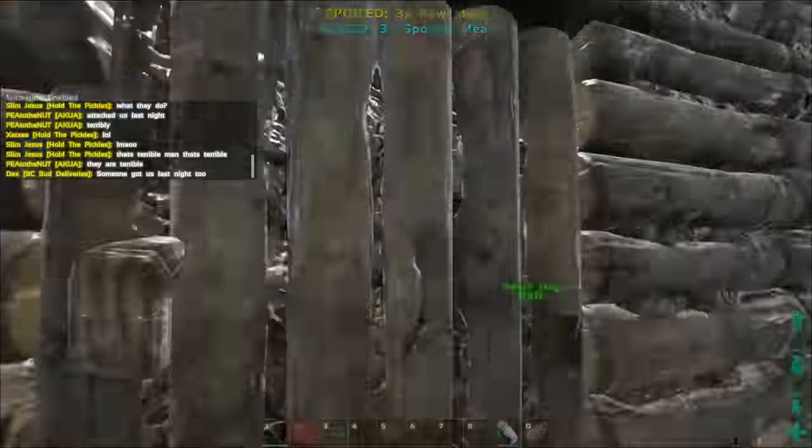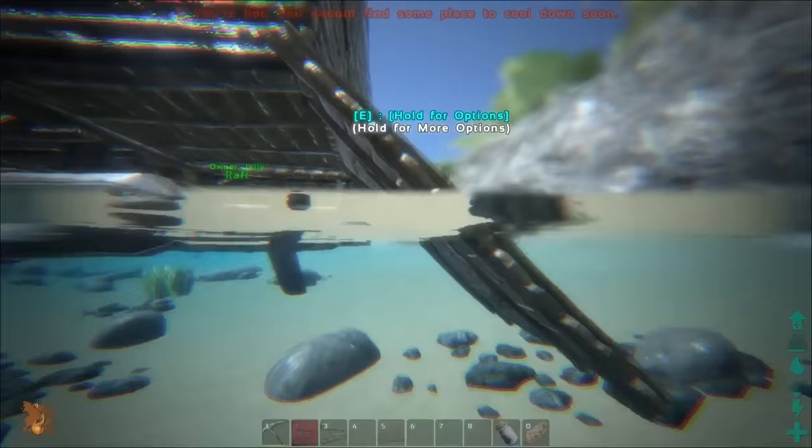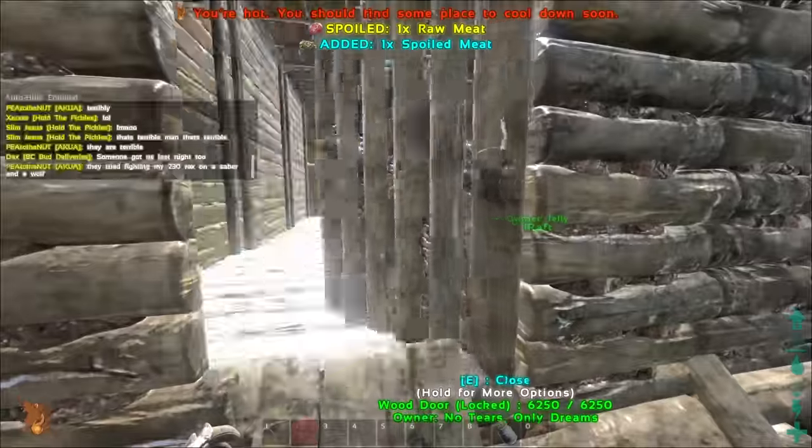It's always recommended that you put a ramp on the back instead of using a ladder, just so you're not basically screaming at your computer because you can't climb the ladder. Using a ramp will make it all easier getting into the door.